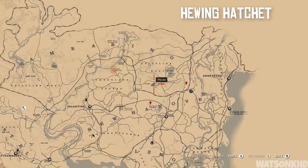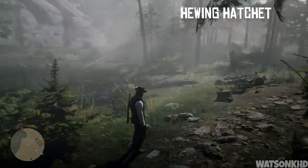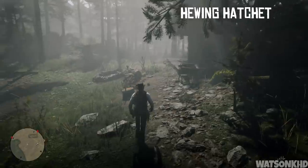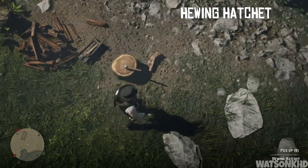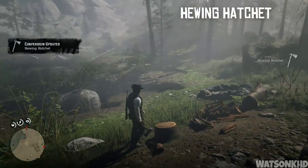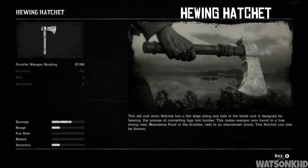Next, head directly north from that location and you'll come to Moonstone Pond. Once you get here you'll see a nice little pond and what looks to be an abandoned crushed house by a tree — right in front of you on the tree stump you'll be able to pick up the hewing hatchet. The description reads: an old and worn hatchet with a flat edge along one side of the blade, designed for hewing — converting logs into lumber — found in a tree stump near Moonstone Pond in the Grizzlies. This hatchet can also be thrown.